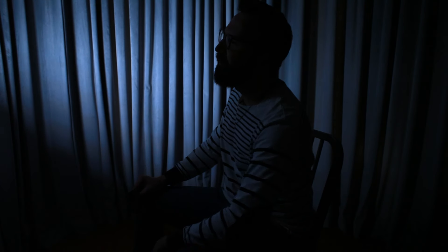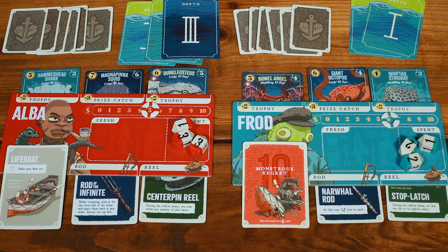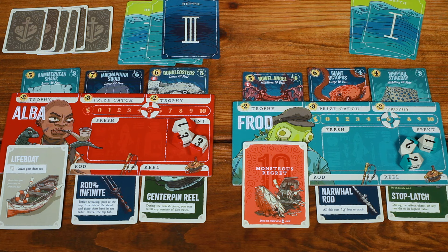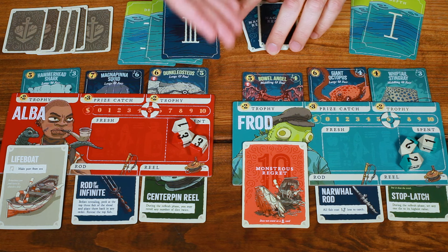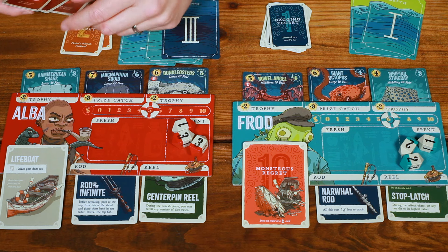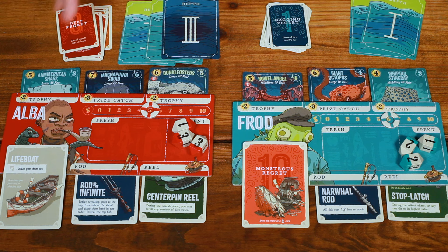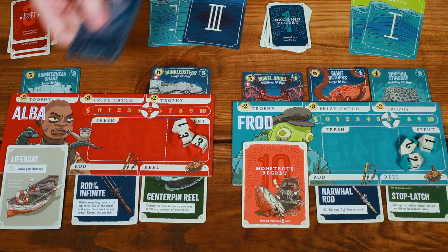Once all players have passed on the final day, the game is over and it's time to count regrets. Regrets are the first thing to look at for end-of-game scoring — flip them over, reveal all their printed values, and determine who has the highest total value. That player loses their most valuable mounted fish. For example, Fraud has flipped his lifeboat, but has a total printed value of 4 plus 10 for the lifeboat, totaling 14. Alba hasn't flipped their lifeboat but has a total of 15, so it's Alba who loses their most valuable fish — the Magna Pinna Squid — which is discarded and removed from end-of-game scoring.